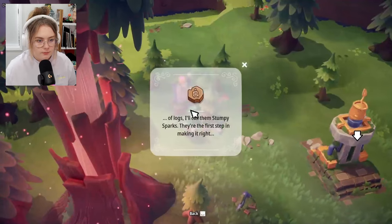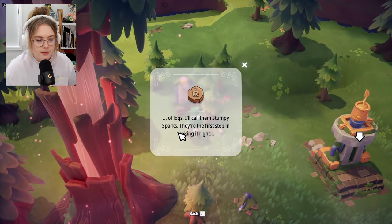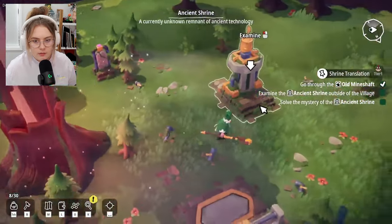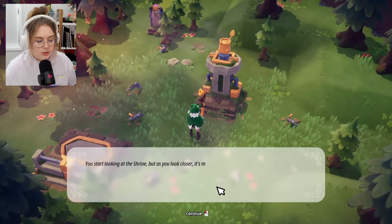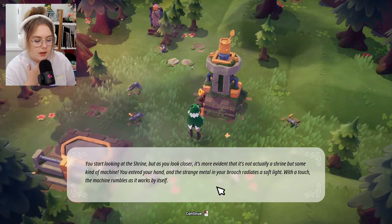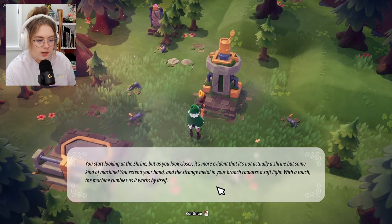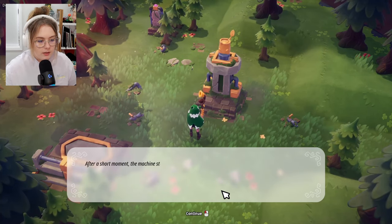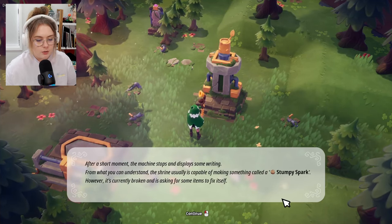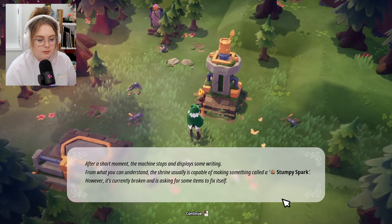I found the ancient shrine with the kooky little statue on top. The text calls them 'stumpy sparks' — they're the first step in making things right. As I look closer at the shrine, it's more evident it's not actually a shrine but some kind of machine. I extend my hand and the brooch radiates a soft light. With a touch, the machine rumbles and works by itself.